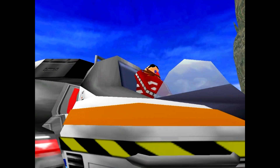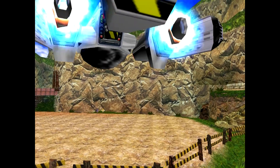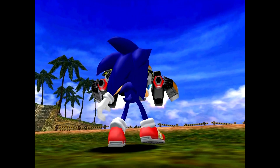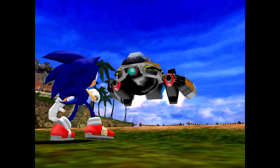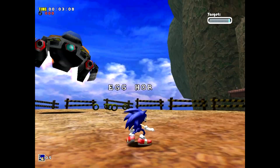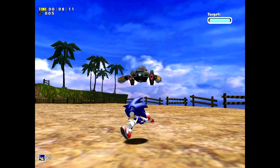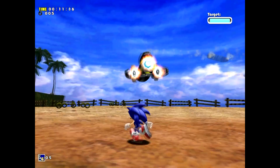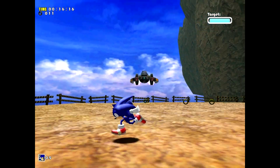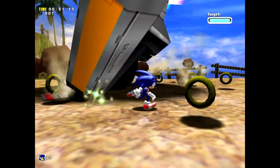This is also a very easy boss. Most of the bosses in these games are super easy, even the final boss — all you have to do is just run and then wait for the right moment. Just be careful not to fall off, especially in Egg Viper. But we're now in Egg Hornet. Pretty easy — just dodge and wait for the moment. He knows that's his weakness and he keeps using it like an idiot.